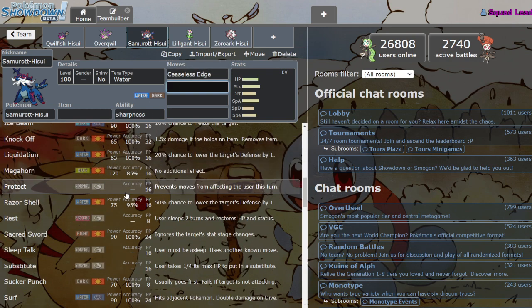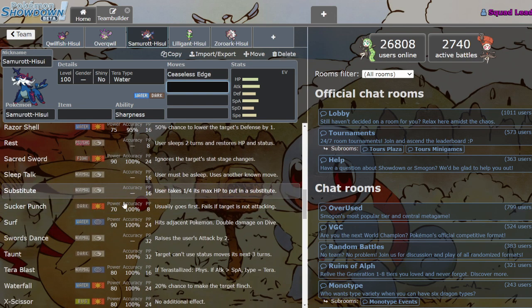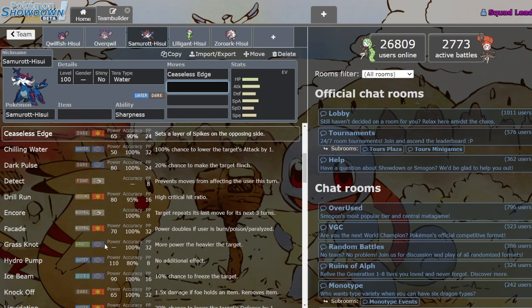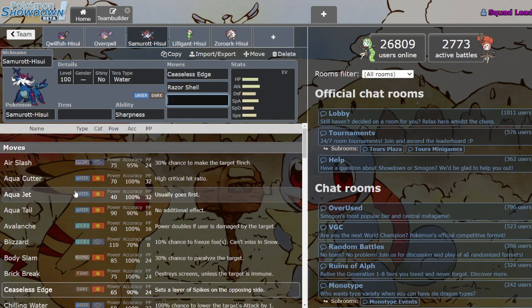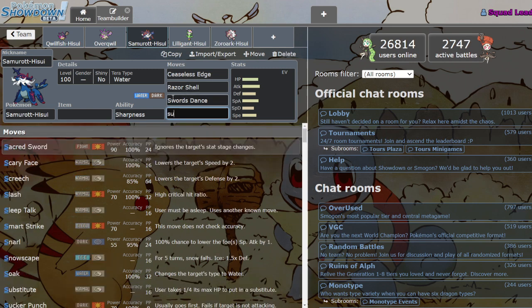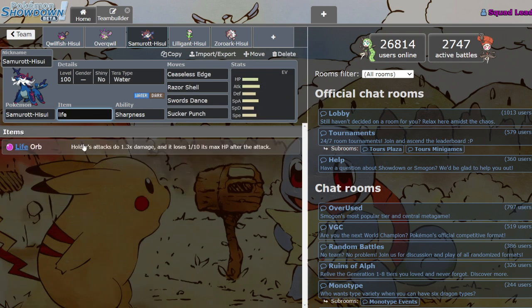He also has Knockoff, Megahorn for some scenarios, Sacred Sword with Sharpness which is stupid strong, Sucker Punch for priority, Aqua Jet, and X-Scissor Sharpness boosted. This Mon's kind of crazy to me. I think there are a few things you could do with it — he also gets Swords Dance. You could run a set like this, which is kind of like an off-brand Crawdaunt since Crawdaunt isn't in the game. Or you could do a full offensive Band set.